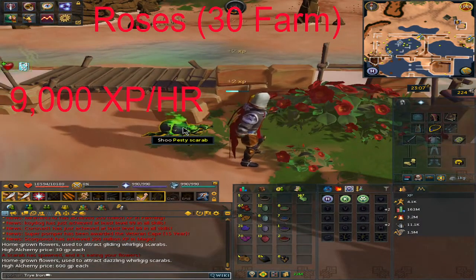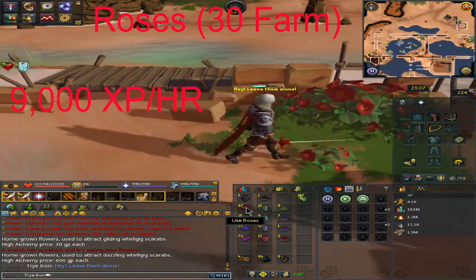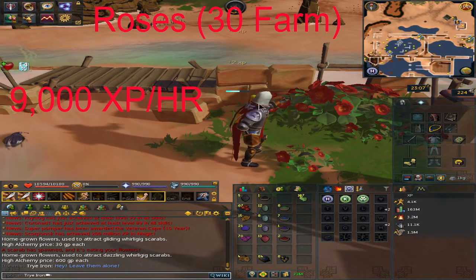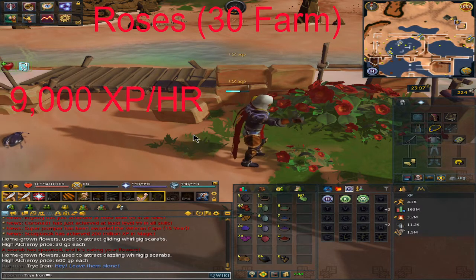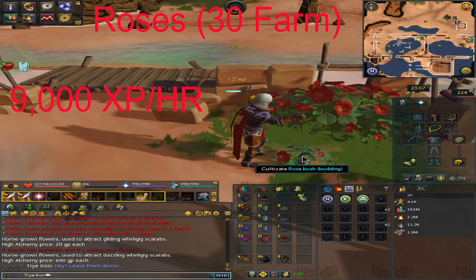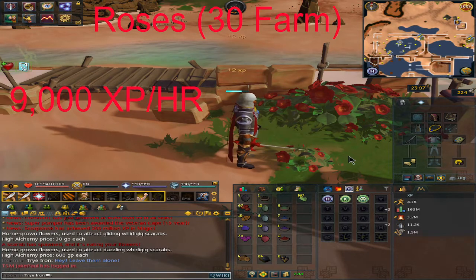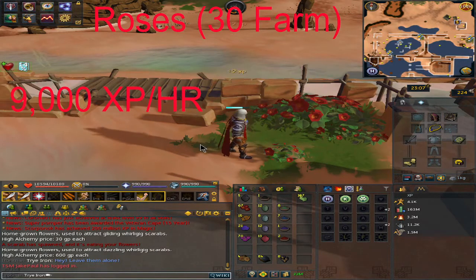You may encounter a pesky scarab, which you'll want to shoot. He eats some of your produce — for example, if you can get 50 items, the scarab eats three every tick (every 1.2 seconds), so by the time your bar is fully filled, you might only get 30 instead of 50. It's very important to pay attention to that scarab as he can spawn non-stop, though sometimes he only spawns once.